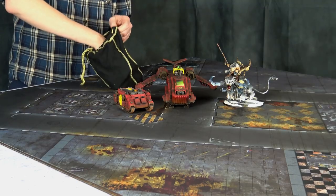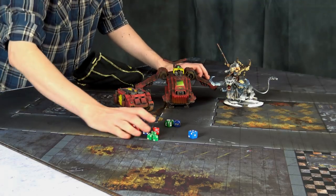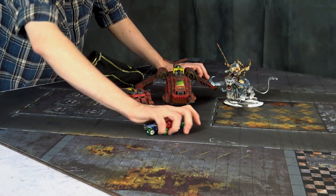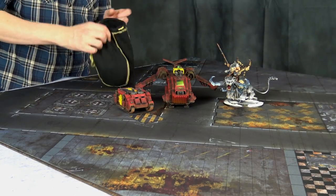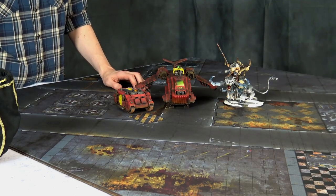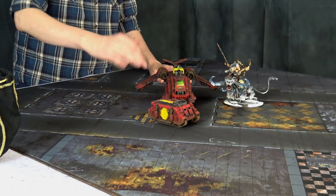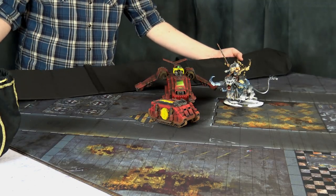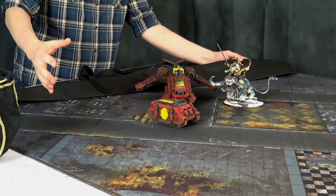You can roll dice on these mats and they'll be well-protected — no crazy bouncing like you get with some Games Workshop battle tables. And if you drop your models and come in a little hot, you don't have to worry about scratching up your paint job. Each mat also comes with a cool carry bag.